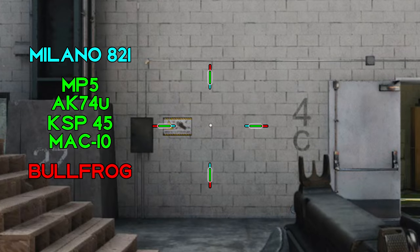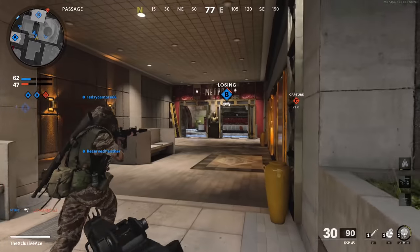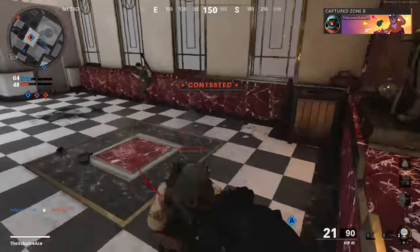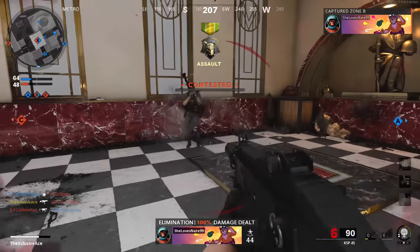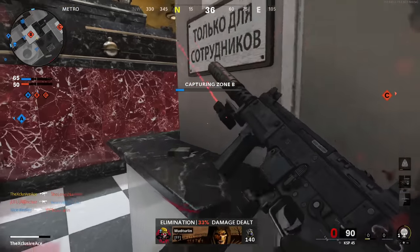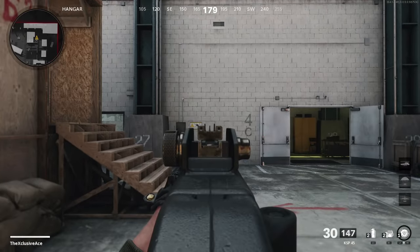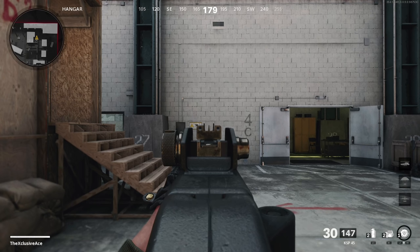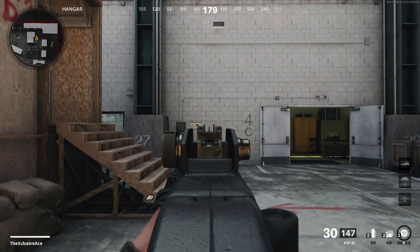Moving on to hipfire, we have a standard hipfire spread for SMGs, but the way this burst gun works it just tends to work really well with hipfire in close range situations, so I do encourage you to hipfire with this gun when you're right up close and personal. As for idle sway, there is a little bit of movement while aiming down sights, but really not that bad — fairly low in the idle sway department for an SMG.